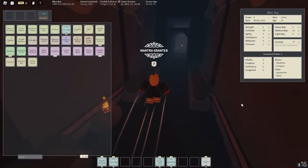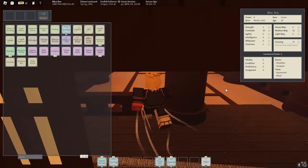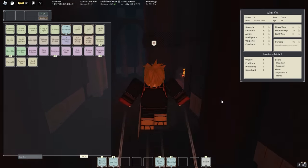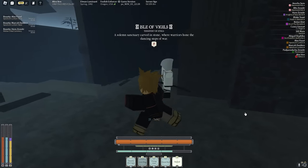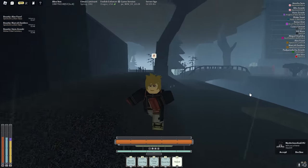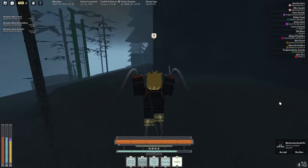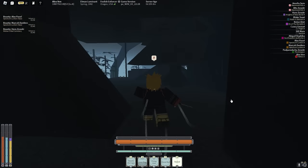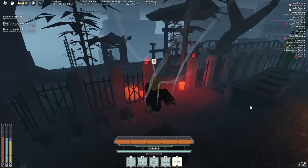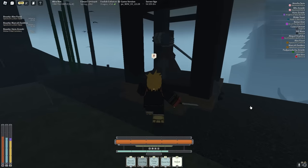Let me go to Miniatrysa real quick and re-roll Iron Slam for Metal Arm In It — there's no way I didn't get it, but Iron Hug is still a W. Look at how it looks — oh my god, Iron Hug looks sick! My body turns completely yellow with iron hug. I look like I just came out of a thumbnail — the kind of saturation I put in my thumbnails. I literally look like a cartoon. Let's go to Miniatrysa and re-roll Iron Slam.